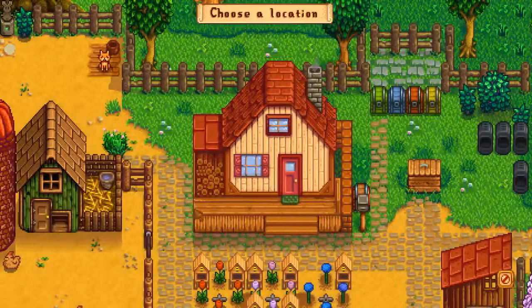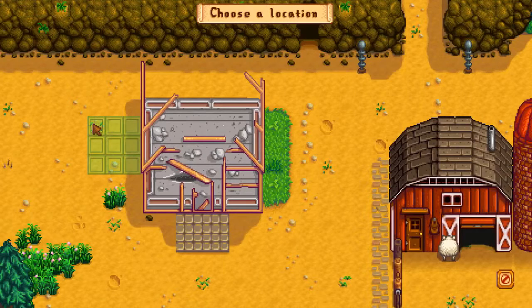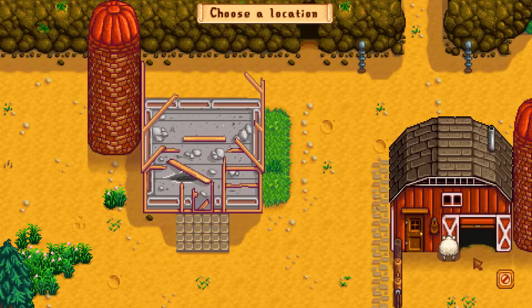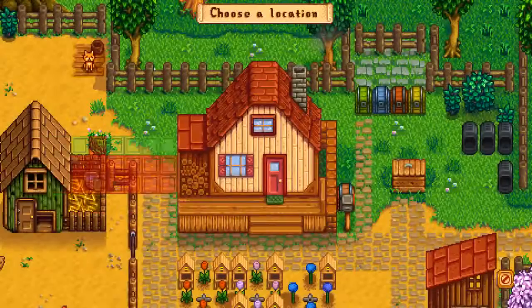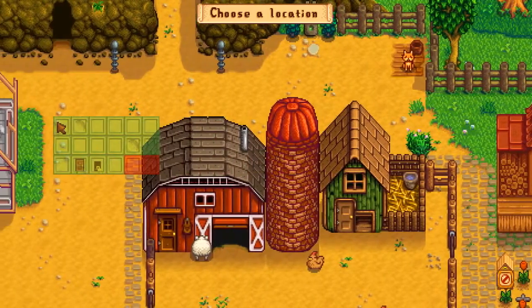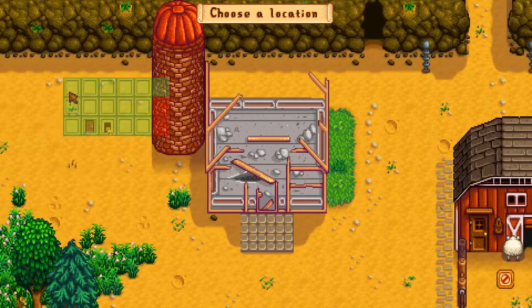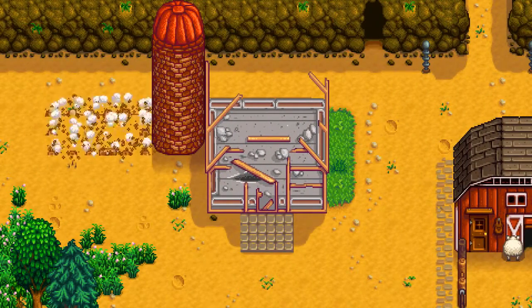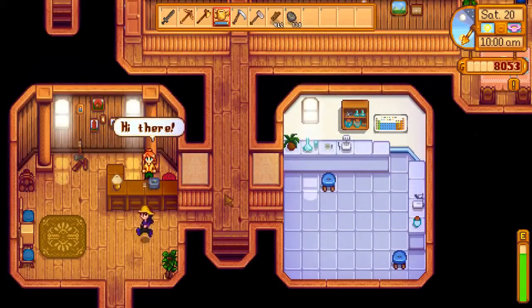Let's just try and move this one. I want it like that with a two-space gap — that's fine. Then we'll build this one with the same two-space gap behind it, just so that we can put a two-wide path there and it'll line up perfectly. One, two, three — there we go. Thank you very much.